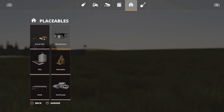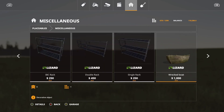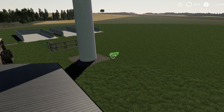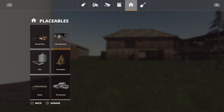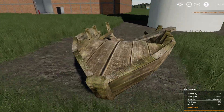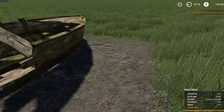We only have one more mod to go over — the Wrecked Boat, by Dumb Modding. It is one slot and $1,000. Placed next to the wind turbine, it makes a nice little decoration. The details on it are really well done. That is the Wrecked Boat.